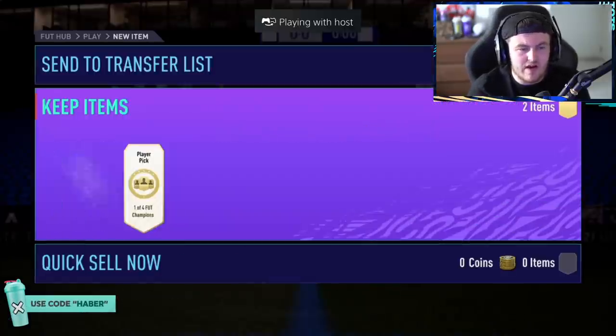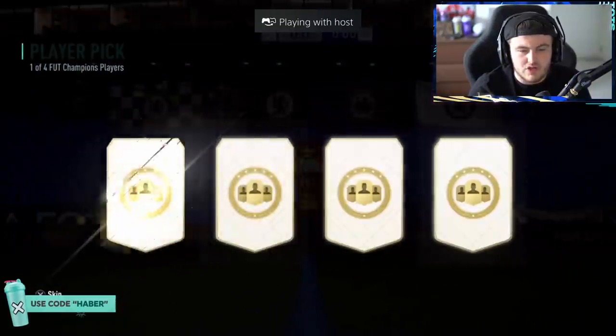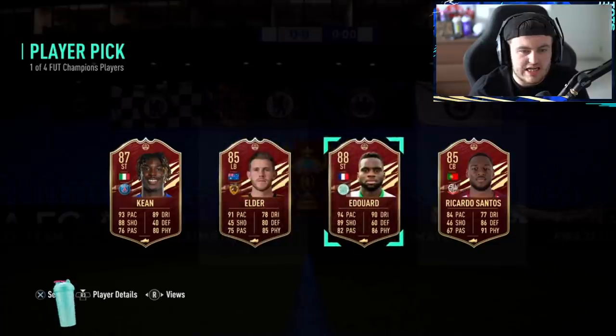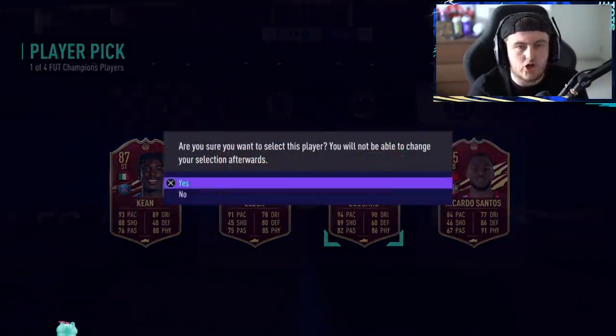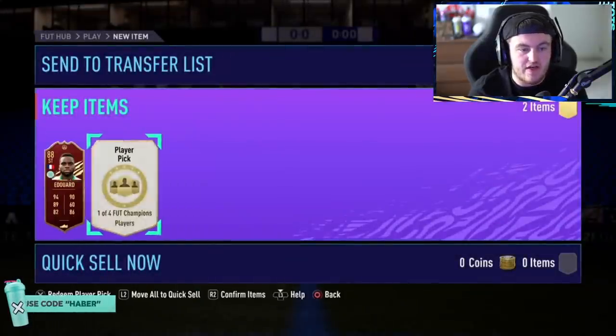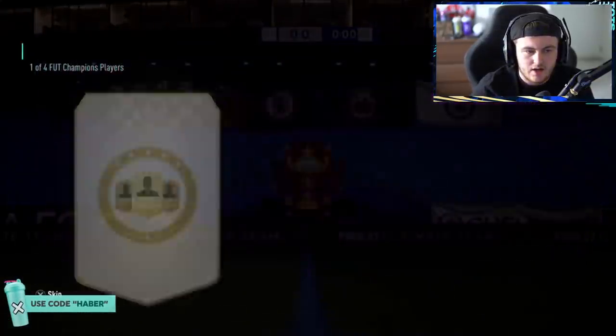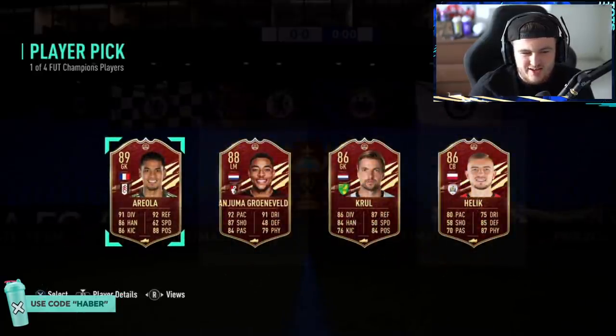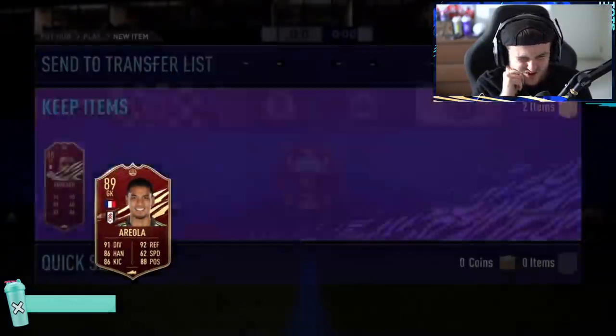Now we're going to go for some more relatable rewards - the gold rewards and the low elite rewards. So we're seeing what we're getting from gold rewards, elite three, gold two, gold one, and stuff like that. These are gold two player picks - Edouard and Areola in the first one. That is not great, is it?